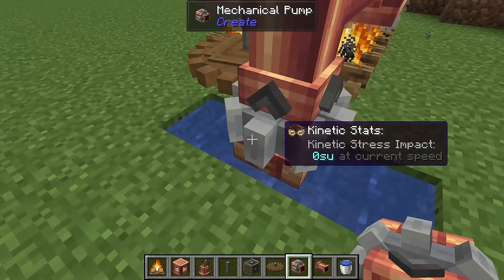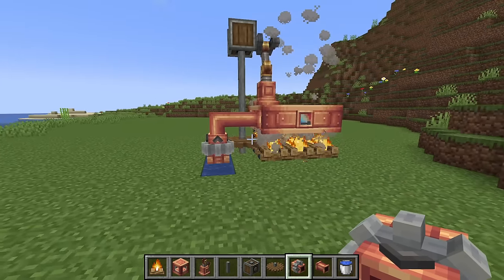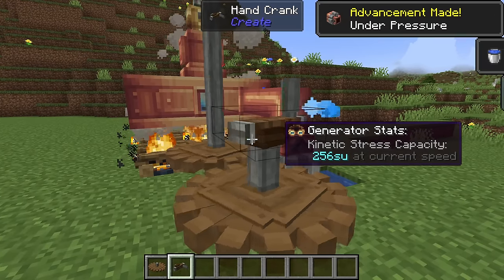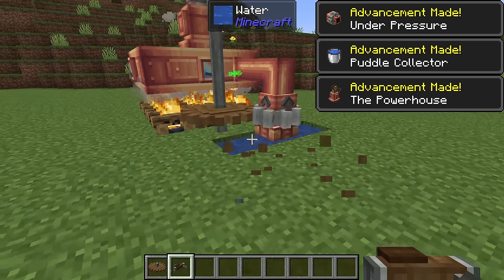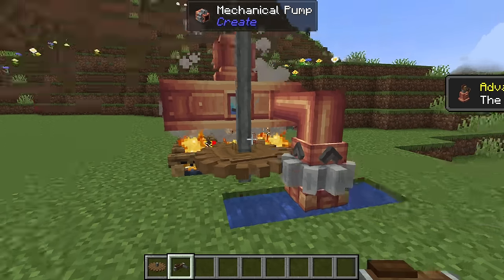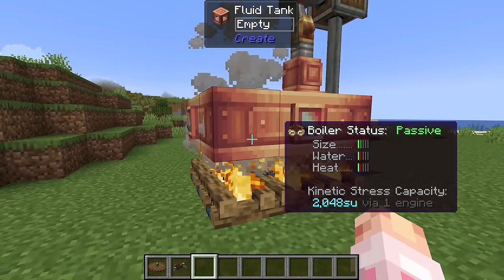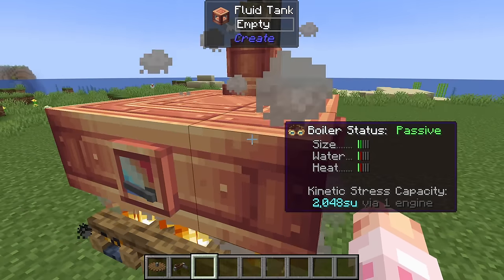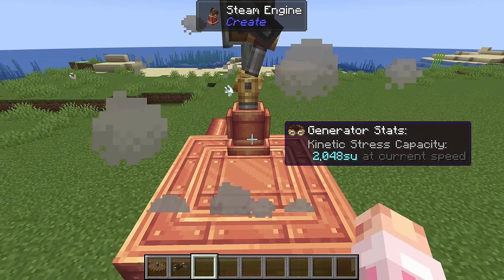Make sure the pump is hovering above the water, not inside of it. This is everything you actually need for your early game steam engine. It's totally simple to hand-power it with a crank and a large cogwheel — it does have to be a large cogwheel so this thing spins fast enough to keep the water input. You can see the water is okay, the heat is okay, and the size is very good. You can't get any hotter or more water with this design, but you do have 2,048 stress units, so it's not bad.